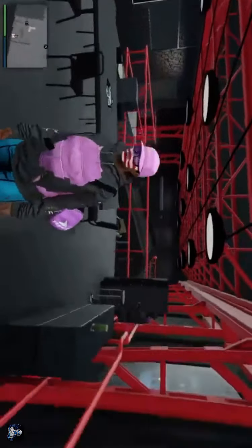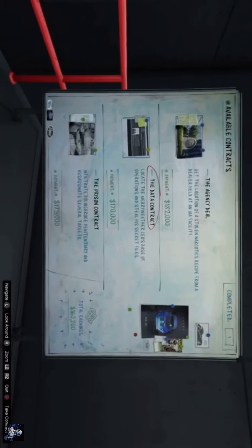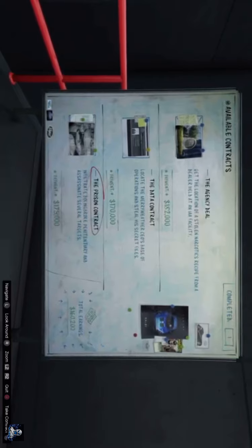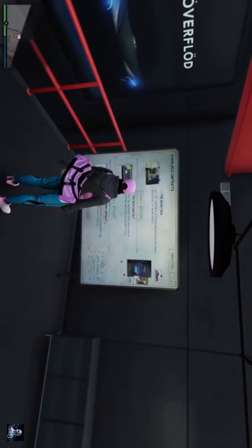When you purchase a new auto shop, you get these contracts. You got the agency deal, the date contract, the prison contract, and the one where you rob the six banks. You're going to select one of these on this board.